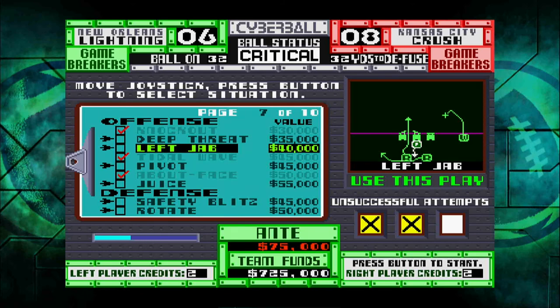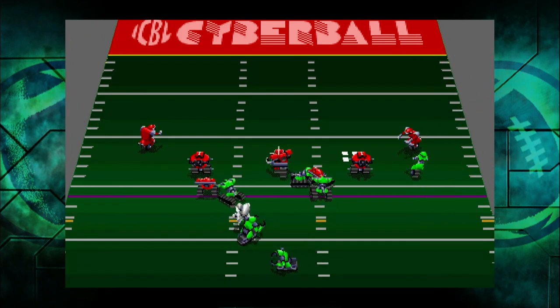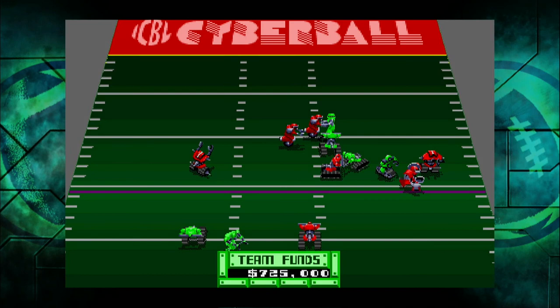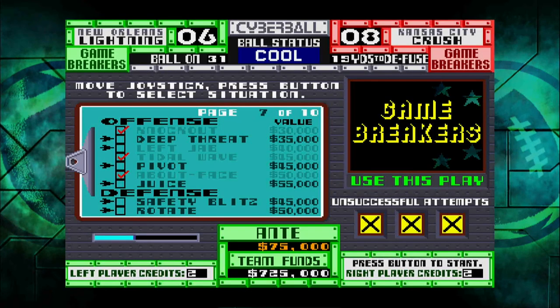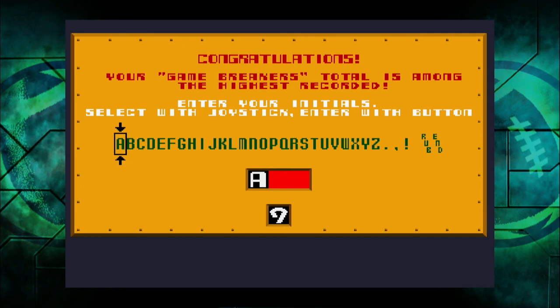For Left Jab my note says run left quick, give to running back on right, then run right. He's slow — that is not the fast running back. We're going to try giving — actually we're not going to try anything else, it's game over. That's a little bit longer than I planned on running, but I hope you can see what this game is and what this achievement involves. I'd like to think that through attrition I can figure out the best approach to different plays and piece a run together that gets all the way to the end.